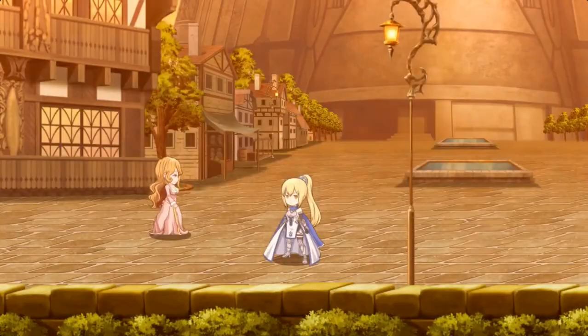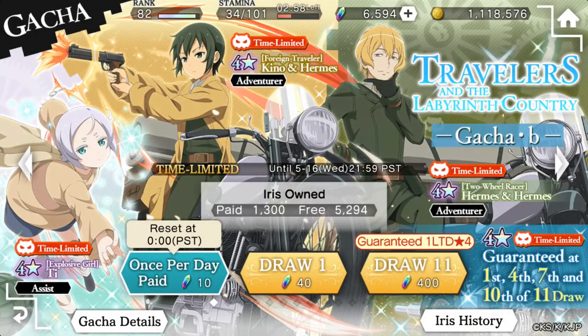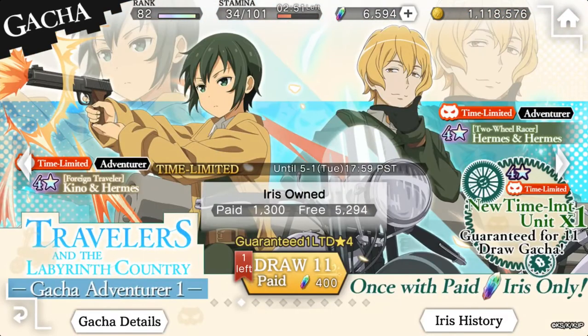So let's go ahead and get started with these summons. We're going to be doing the other banners in another video. Let's start with our collab paid Iris — we have enough to do both of these. So let's start off with that and then we'll get into our tickets.